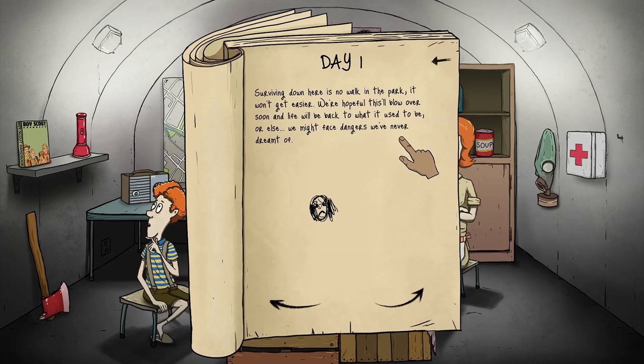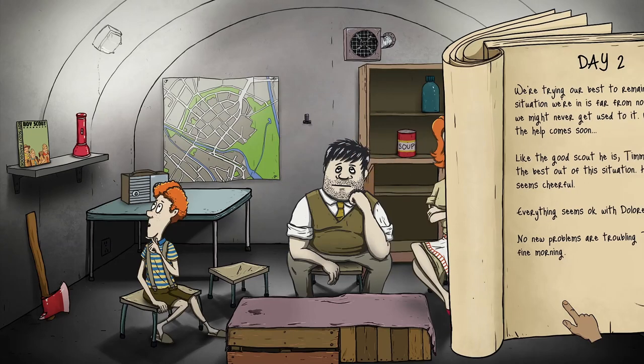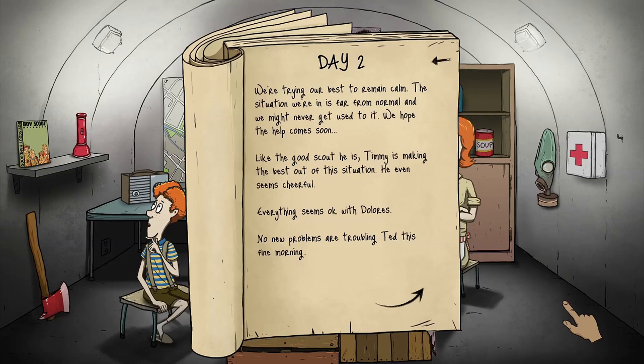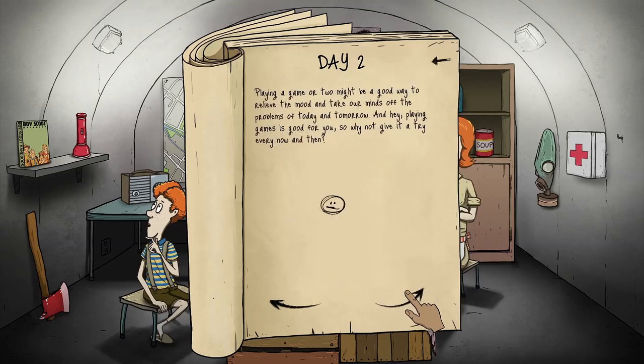We're hopeful this will blow over soon and life will be back to what it used to be, or else we might face dangers we've never dreamt of. Day two: we're trying our best to remain calm. Scotty is making the best out of the situation — he even seems cheerful. Everything seems okay with Dolores, no new problems troubling Ted. Seven days without food, five days without water — I think I remember this properly. We're gonna send Timmy out tomorrow. Playing a game or two might be a good way to relieve the mood.